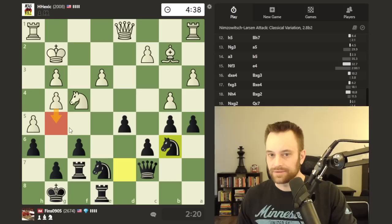Still making sure that something like g5 isn't going to hurt me — I'm taking with the f pawn in that instance. Again, helpful that the rook is guarding this pawn too, just in case there's some sort of battery on g7.